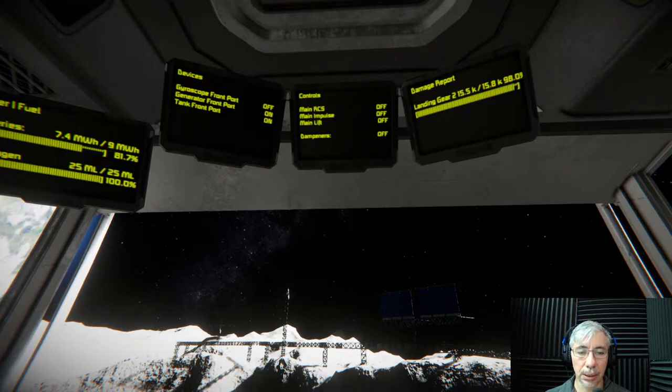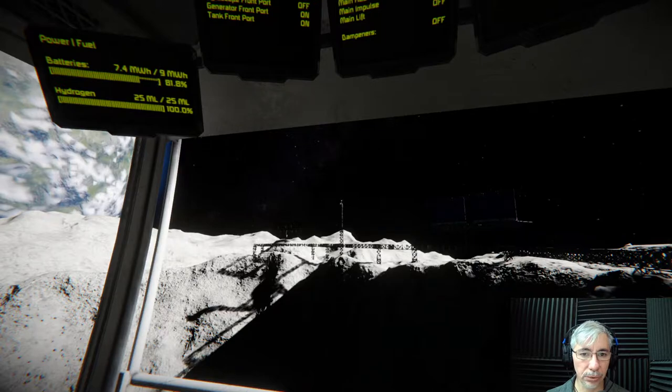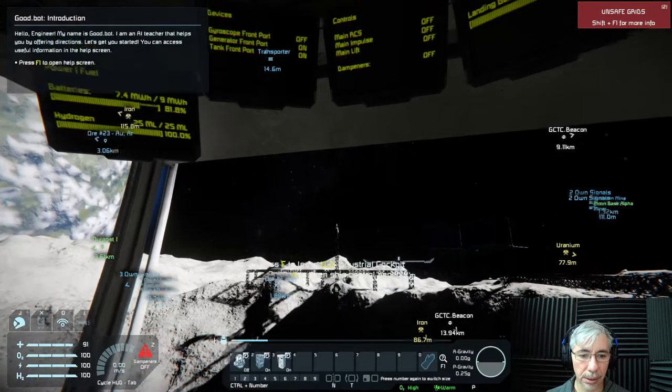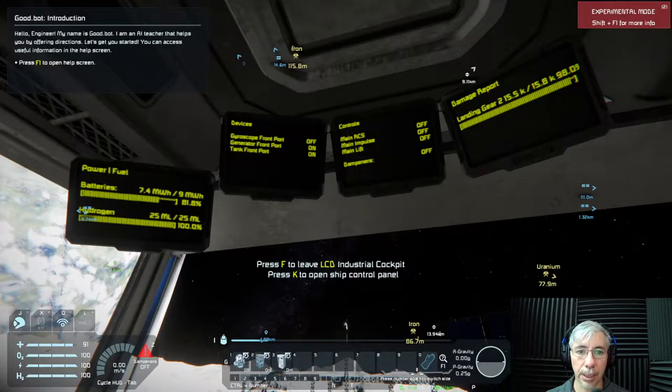It's also displaying the status of the dampeners, which is very useful. I also have the device status display, and for that I use the second hotbar to turn devices on and off — devices that draw power but aren't used all the time. For example, gyroscopes: when I'm landed I don't need them on because they consume a lot of power.